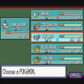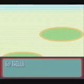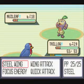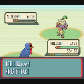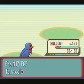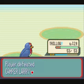Nuzleaf — yeah, I'll switch to my Taylo because Marsh Top won't one-hit KO that. Plus Taylo needs some experience. Let's just use a wing attack. And there goes Nuzleaf. 271 experience — that's some good experience right there.